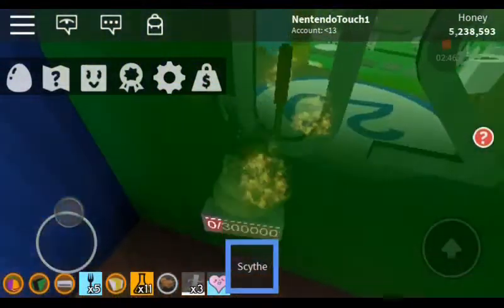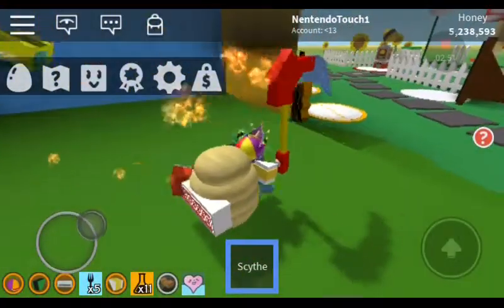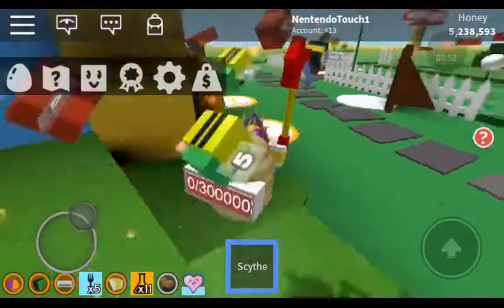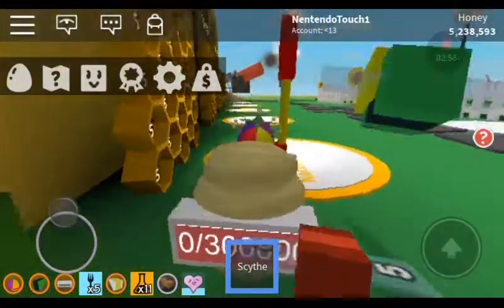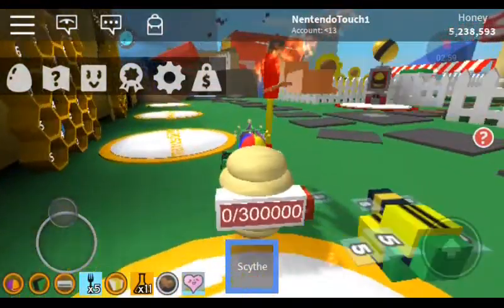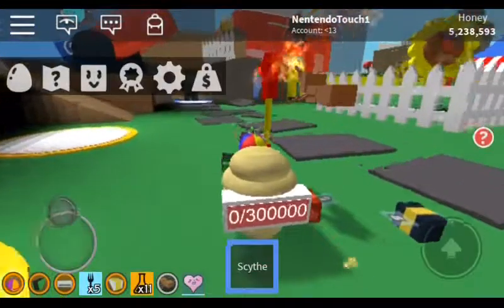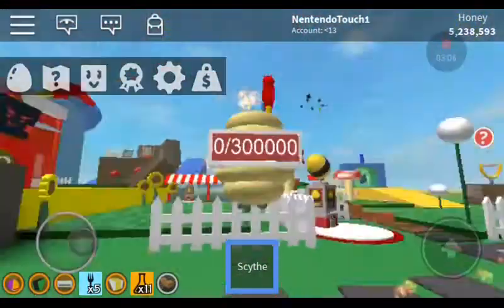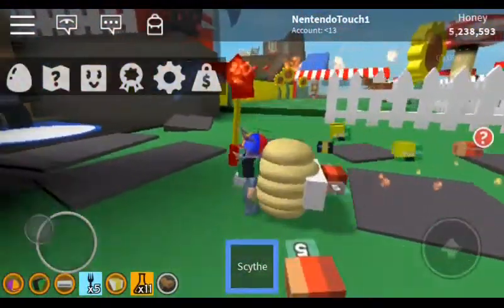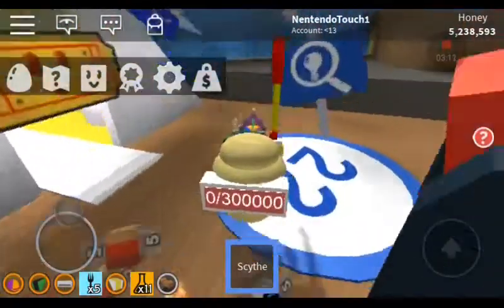The second way to get pollen quickly is to use field boost. I'm not going to use it right now, I'm not going to waste it. But you get pollen so quickly if you go to the red HQ, the blue HQ, and the mountaintop field. It's so good.